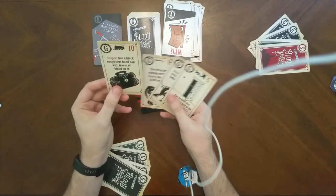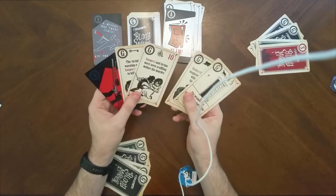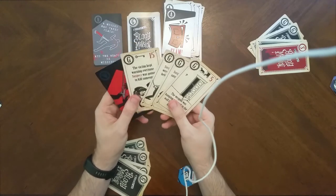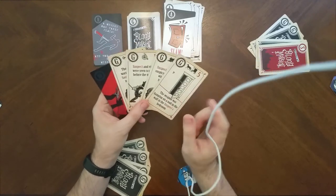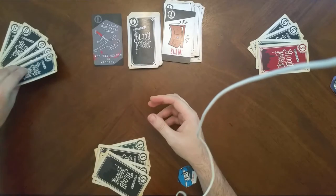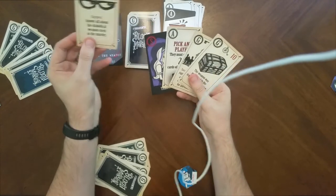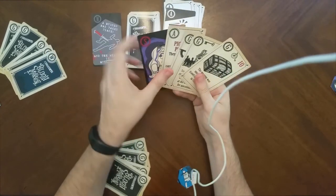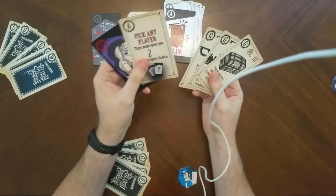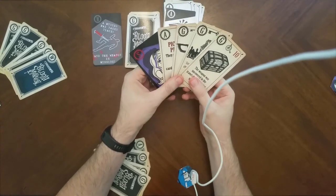Lady Blood draws another guilt card — a 10-pointer. So she now has 15, 25, 35, 40 points — enough to accuse the murderer if only she had the right weapon. Tabitha draws a guilt card and gets a matching key, so she too just needs the murder weapon to escape and get away with murder.